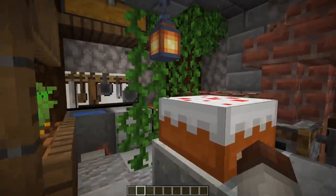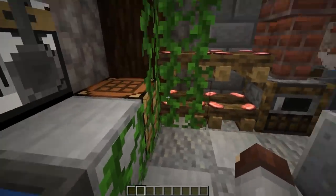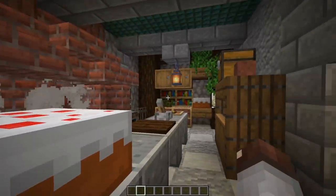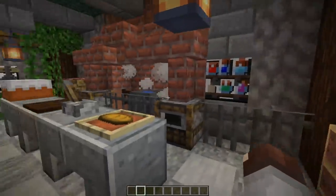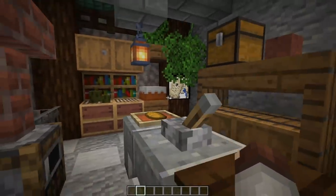Next up is building a kitchen — where apparently our vines have gotten pretty crazy and I'll have to come back and fix that up. It's very easy to build a kitchen, but here are a few ideas for interior stuff you can add to your kitchen. Never forget your sea pickles.